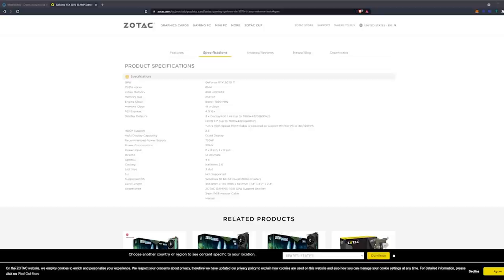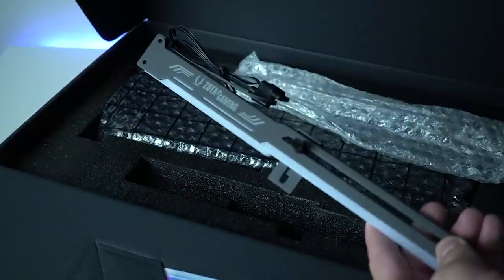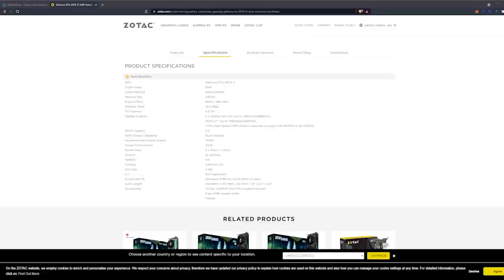With a typical gold-rated power supply, we're looking at up to 350 watts total being pulled from the GPU. Power is delivered via two 8-pin PCI-E power plugs and a single 6-pin PCI-E cable. DirectX support is 12 Ultimate, and the cooling is the iStorm 2.0 — a three-fan, three-slot design, so it won't fit well into server chassis for mining. It doesn't support SLI, supports Windows 10 and Linux for Ubuntu mining. It also includes a Zotac Gaming RGB support bracket with a three-pin RGB header cable.